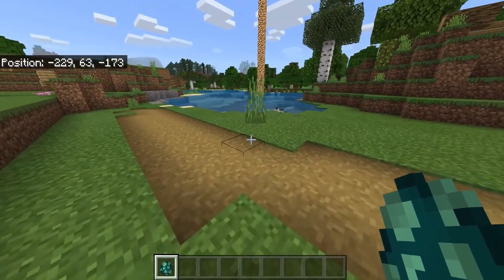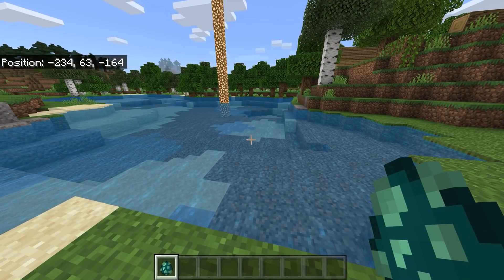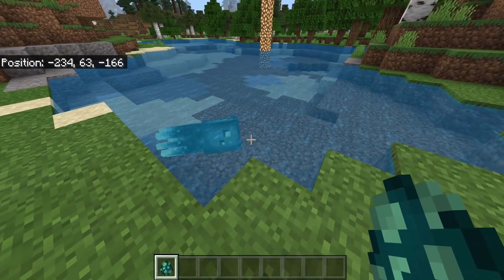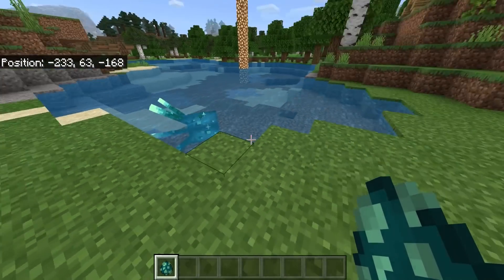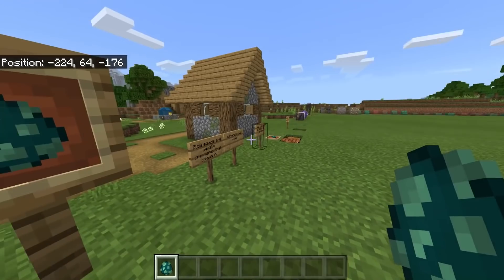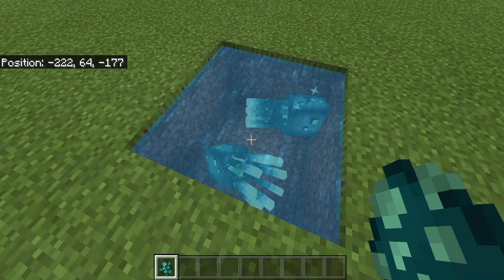The third and final mob introduced in part one is the glow squid. The glow squid will spawn inside dark spaces — I've found them in the waterfalls you see in ravines. The glow squid actually won a Minecon vote. The axolotl will attack glow squids.